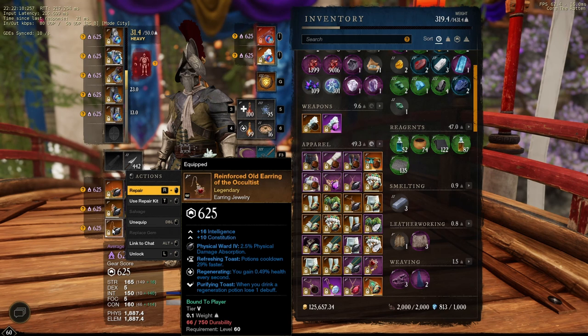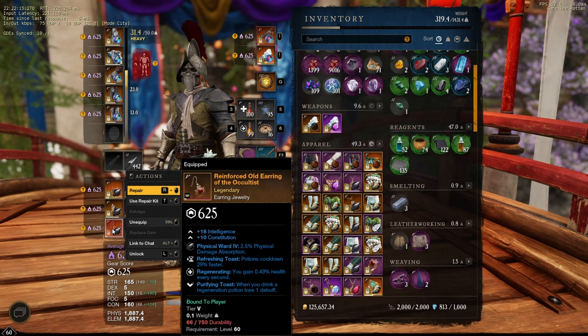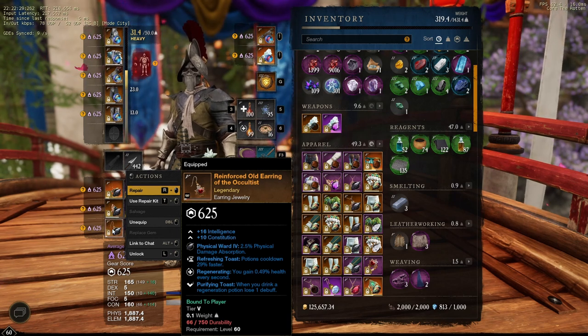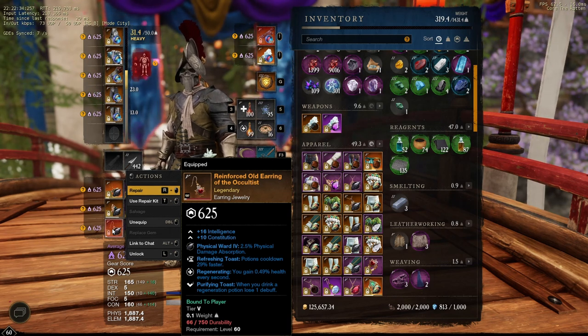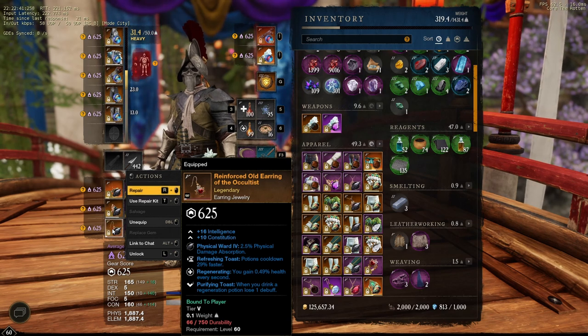My earring has refreshing toast, purifying toast and regenerating. I really enjoy regenerating - it's really helpful in a 1v1. Sometimes you can see your health regenerate on your bar as you fight. Especially if opponents like to kite you and constantly run away because you're heavy and you can't catch them - at least you're going to get some health back each time they're not hitting you, plus you've got the food running. It's definitely worth it if you have a lot of health.